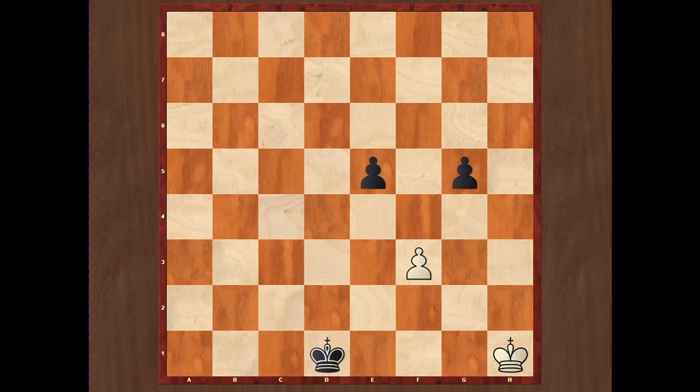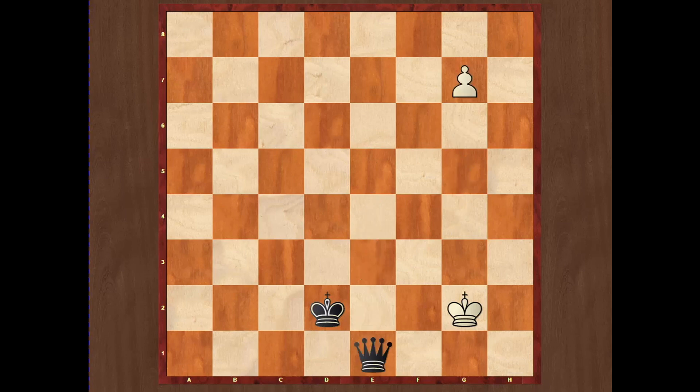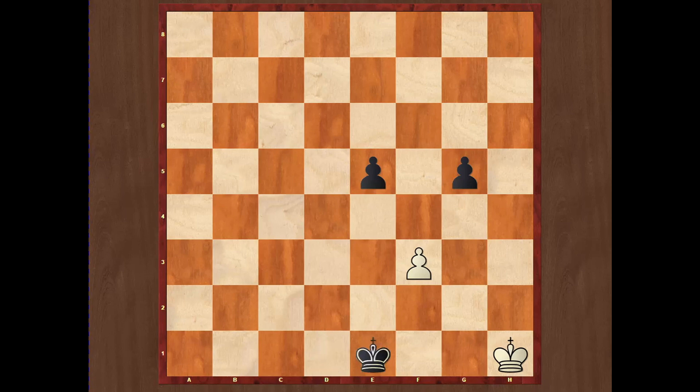If black tries the tricky move g4, the drawing move is the excellent Kg2. If gxf3, then Kd3 and Ke4 — easy draw, white wins the e-file pawn. If Kd2, then hxg4 and both sides promote simultaneously — drawn. So g4 cannot help after Kh1. If Ke1, then short opposition Kg1; Kd2, Kh2 distant again; Kc3, Kg3 distant; Kd3 — now white must be very careful, the only drawing move is Kh3, distant opposition. Ke3, Kg3; Ke2, Kg2; Kd1, and finally again Kh1. No progress for black — the game is drawn thanks to distant opposition.